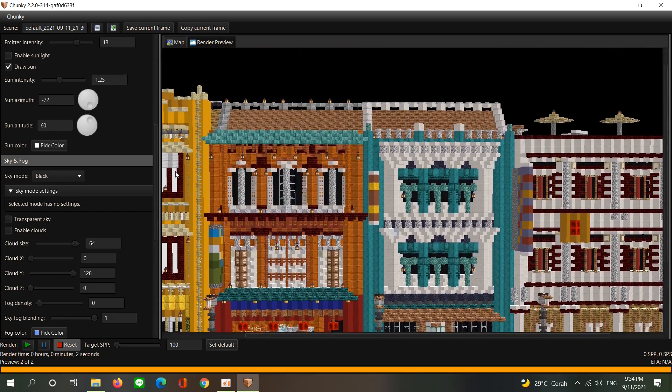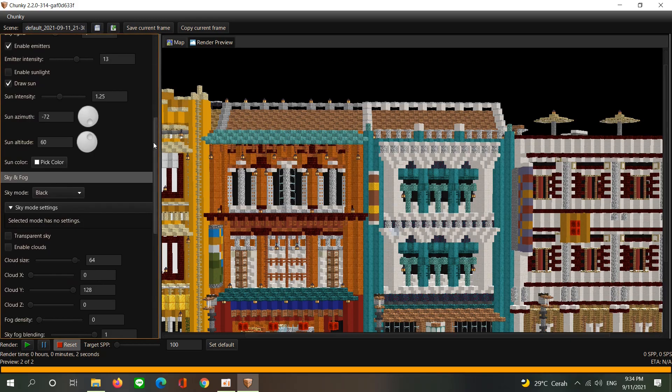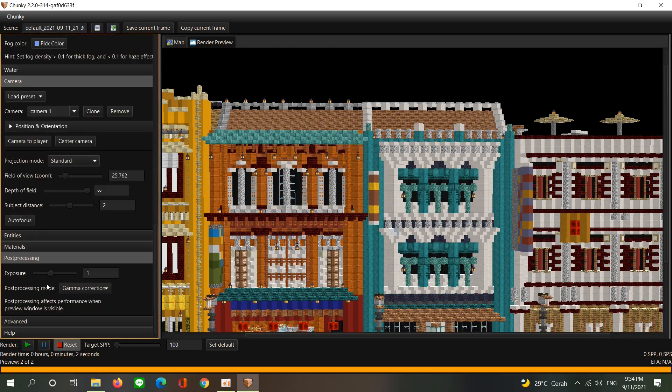Then you need to go to post-processing and increase the exposure from 1 to 3.